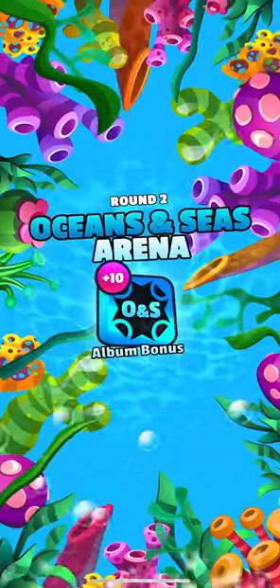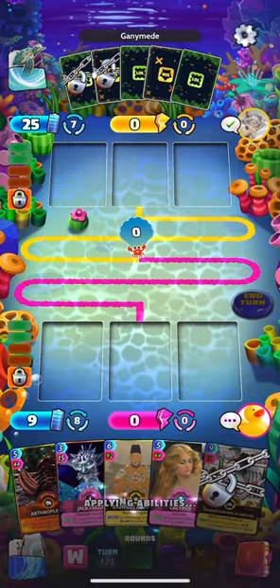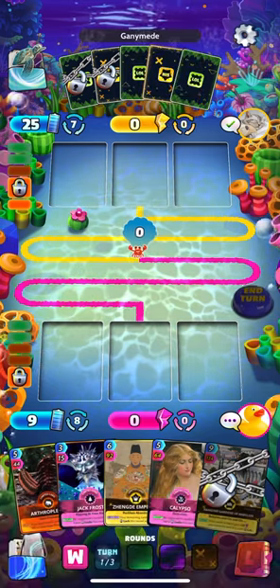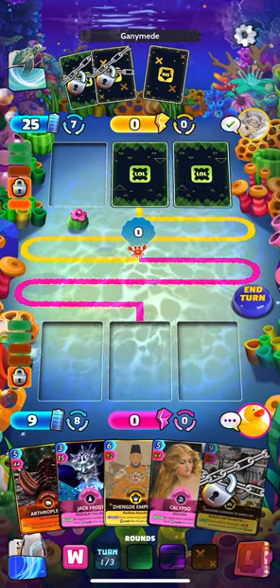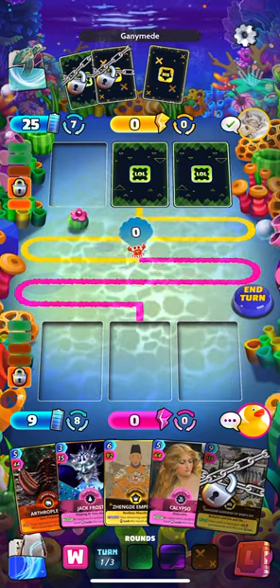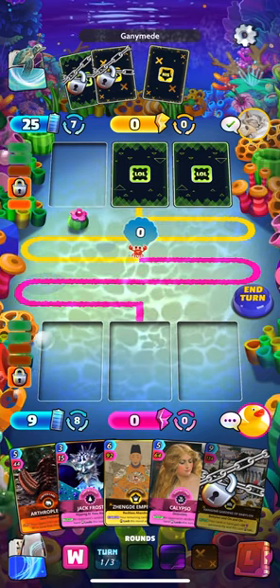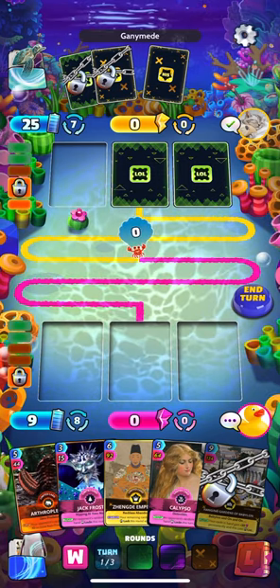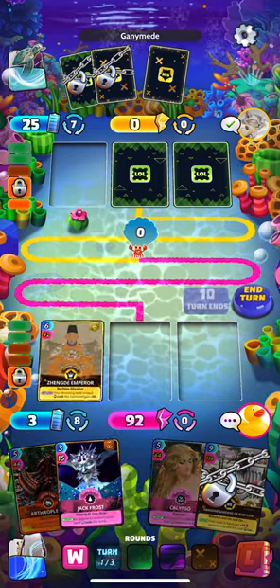We take round one. I want to win them if I can get them, so take advantage of that. We're up to nine energy. What's the play here — do we go Zhangdi, unlock Hanging Gardens? That's going to leave us eleven energy next turn. We can play Hanging Gardens, though it sucks we can't play Jack Frost with it — that would have been pretty nice.